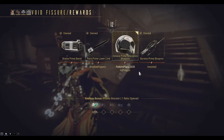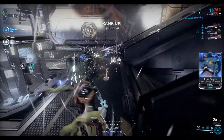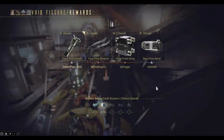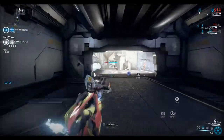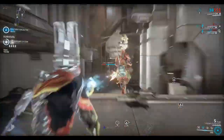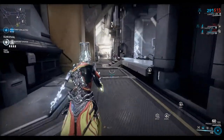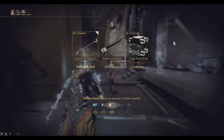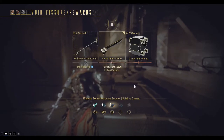Octavia Prime Neuroptics - very handy. Next reward, let's go - Baza Prime Barrel. Here comes the 15 minute reward - let's go, the Venka Prime Blance.